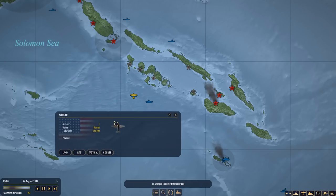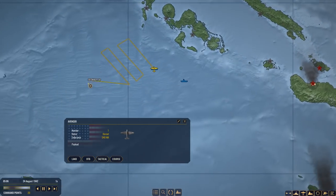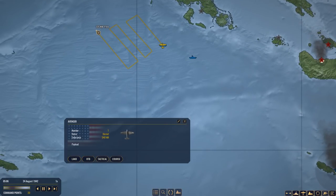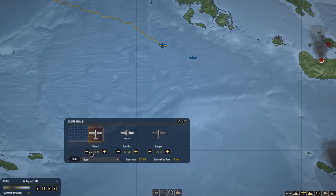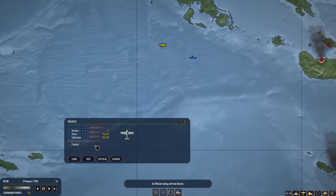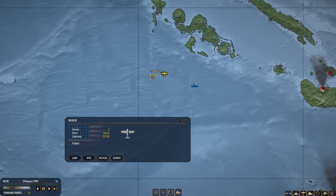No armament is required. We're going to send those out — considering they have that magnificent range of 540 — to do a scout run over here, because there might still be submarines around. Since that was just one aircraft, I can immediately launch another flight, and that's going to be a flight of six Wildcats which is going to stay close to this aircraft carrier to ensure that there are no aerial surprises heading my way.